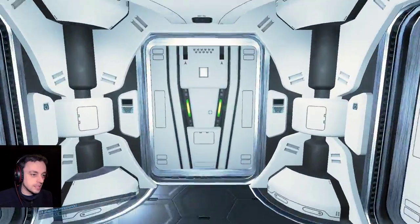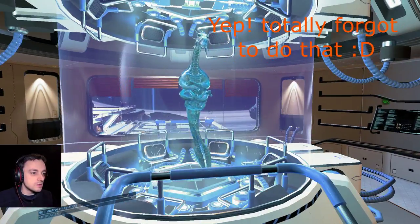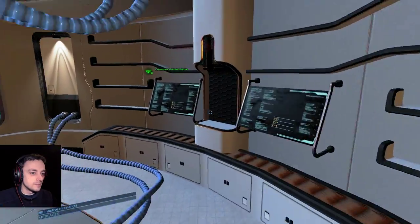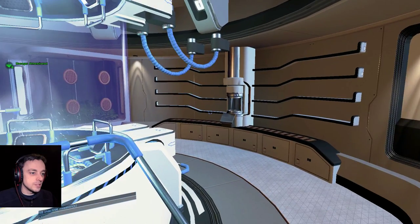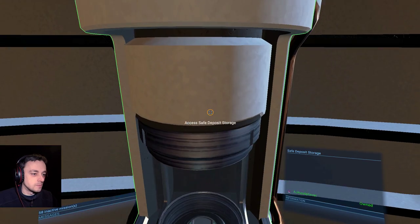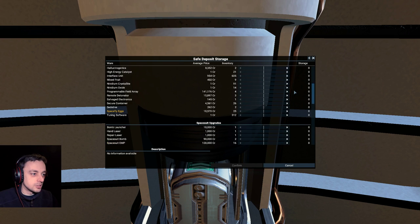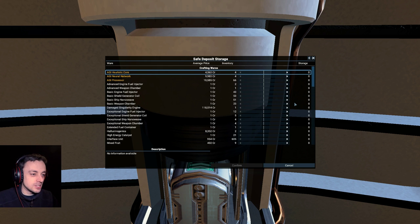I've been asked politely to show off my stats, so I will try that. Hello there, Boron sir — I have not seen you in a very long time. You're just a crew member. Where's this box then? Is this it? Safe — access safe deposit. Hmm, okay, do that. And it should be empty — yeah, it should be totally empty because I have no reason to actually use that.